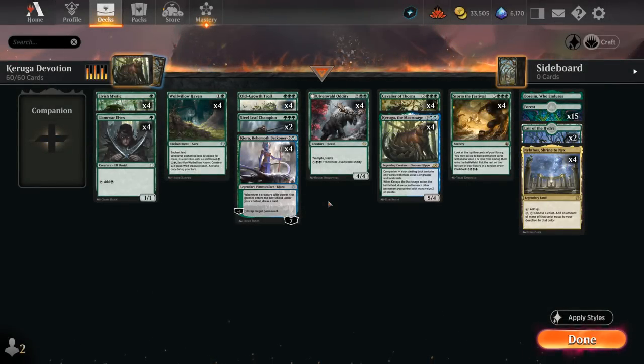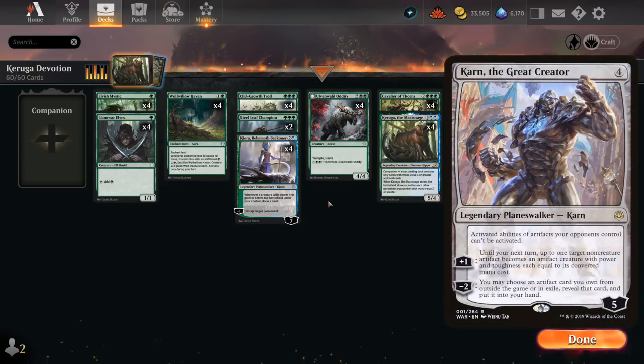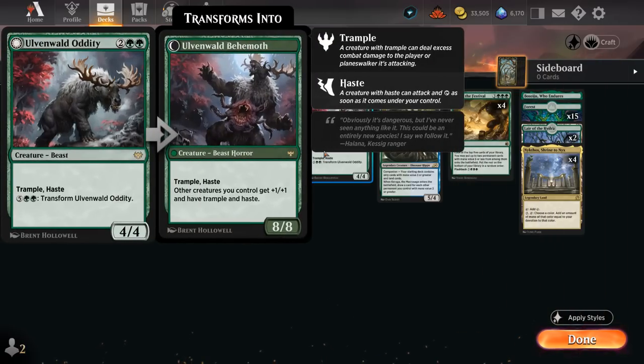Hello and welcome to another Explorer gameplay video. Today we're taking a look at a slightly different build of the Monogreen Devotion archetype, this time foregoing Karn in the main deck and making room for more creatures such as Ulvenwald Oddity, a 4-mana 4/4 with Trample and Haste, and for 7 mana we can transform it into Ulvenwald Behemoth, an 8/8 with Trample and Haste.